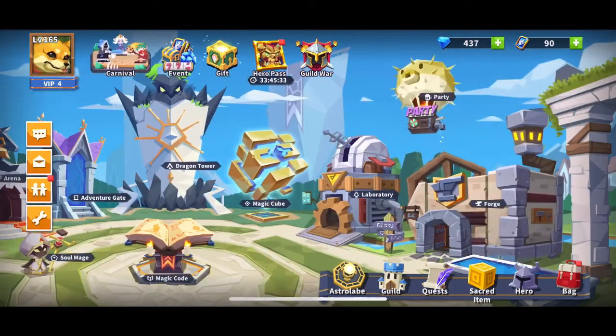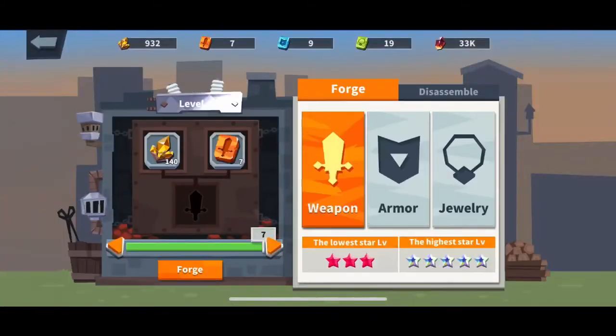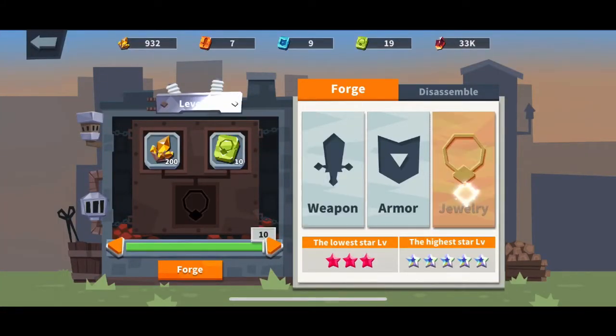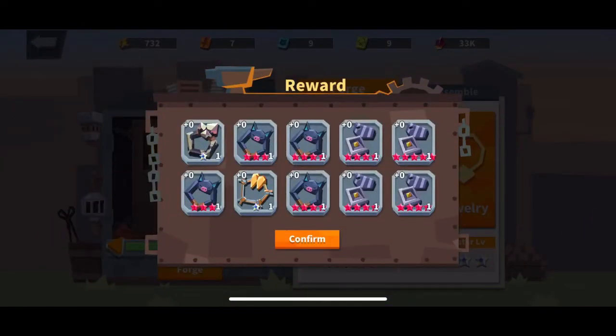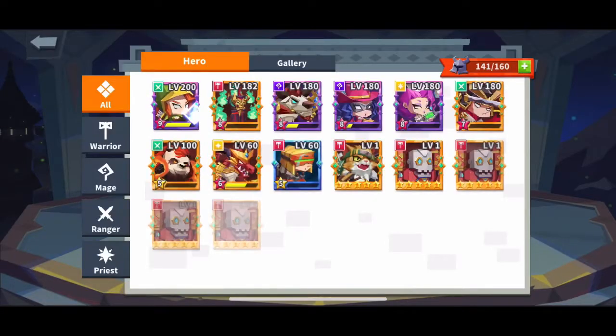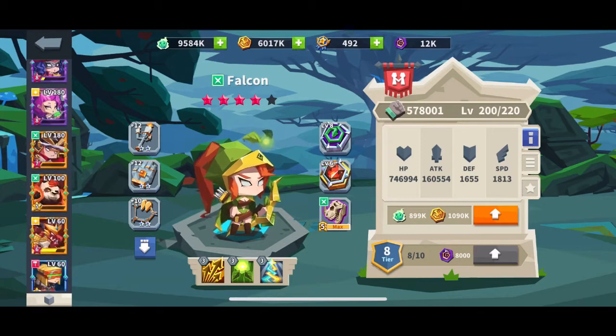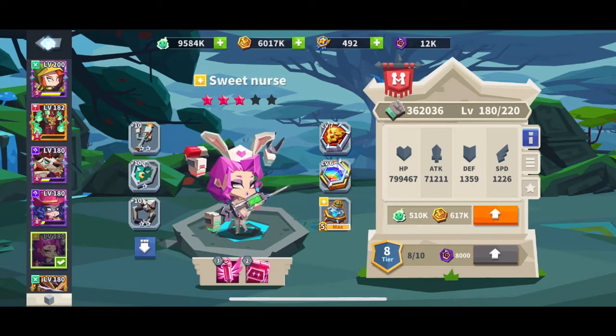And Forge is the area where you want to make sure you get some good gear and make sure your team is maxed out. Once they get up there your team should be looking wonderful.